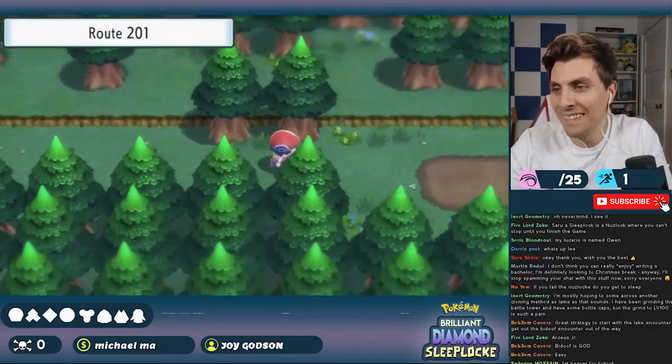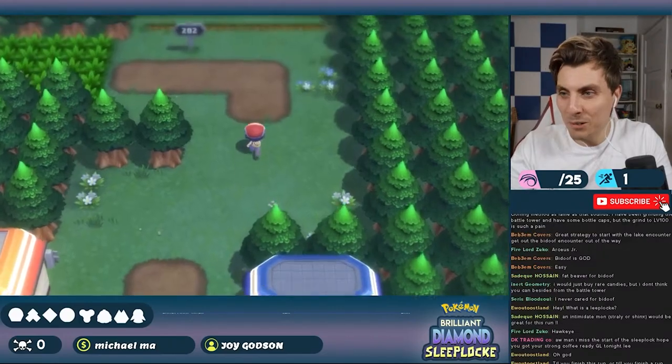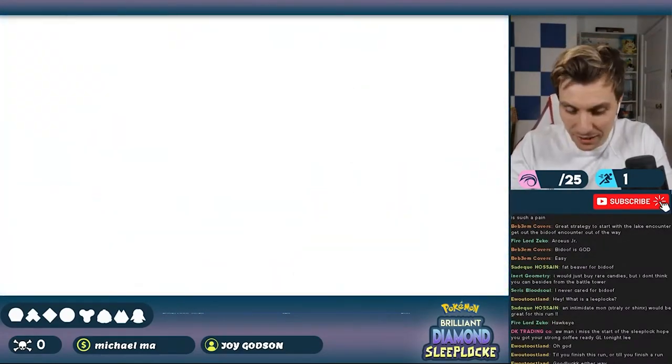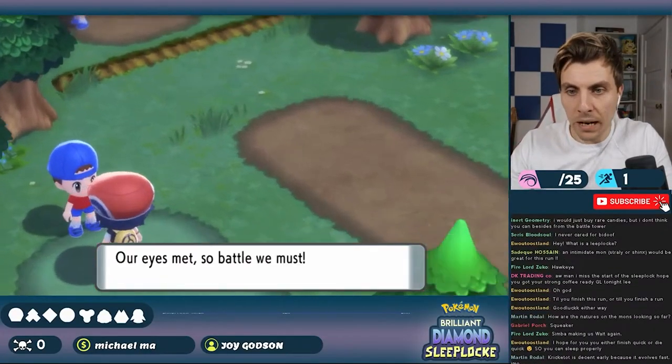On Route 201, our first encounter was a Starly which we named Hawkeye. On Route 202, where I hoped we'd encounter a Shinx, we instead had to settle for a Cricketot which we named Squeaker. The team was shaping up pretty nicely.